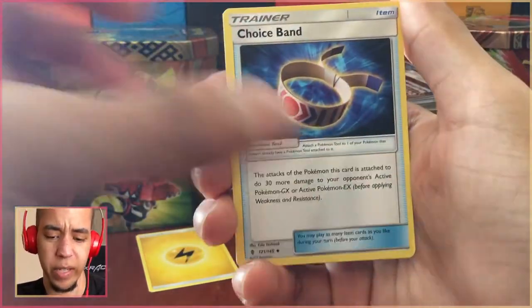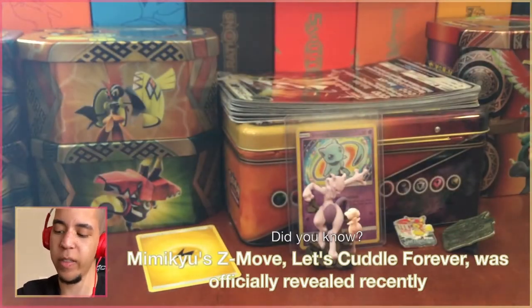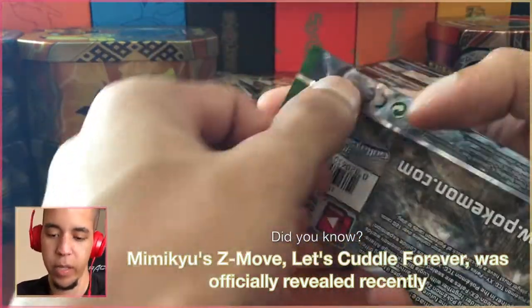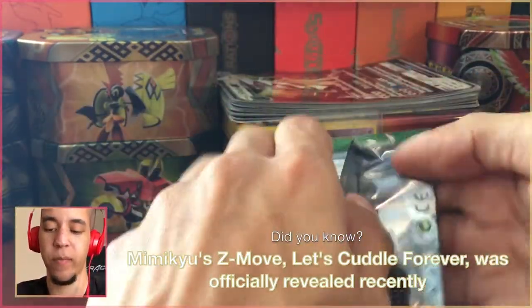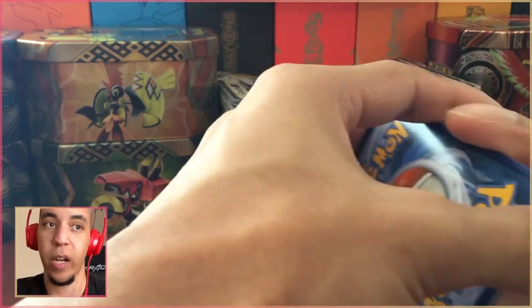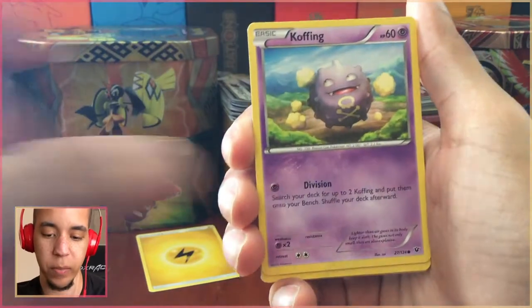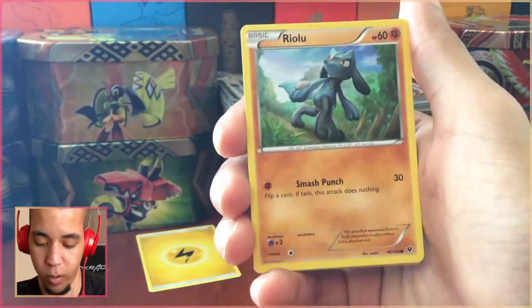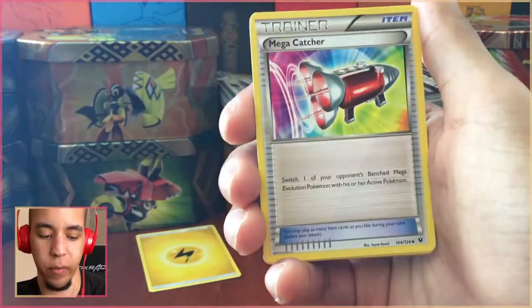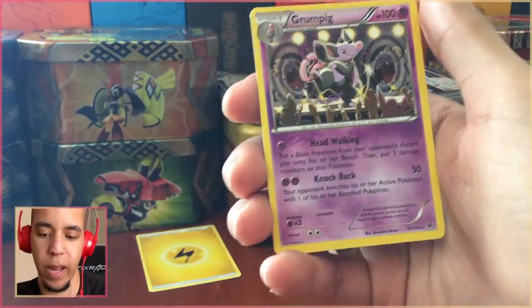Hopefully there's something for me in Guardians Rising — I haven't opened it in a while. A holo Mimikyu — that's not the pull I want. Here's Fates Collide, but with the trouble Crimson Invasion has been I don't want everything we open to suck. I have not opened XY cards since I pulled a full art Sycamore — not counting that in our Sun and Moon drought. Reverse holo rare Exploud and a Grumpig — nothing exciting.